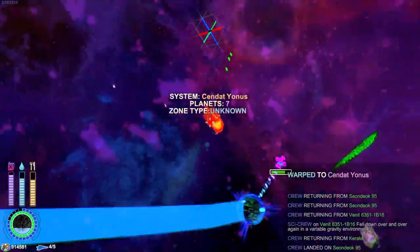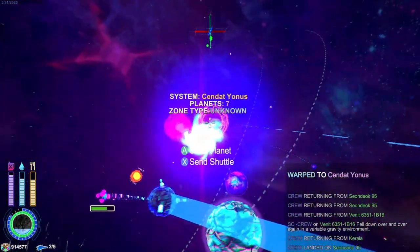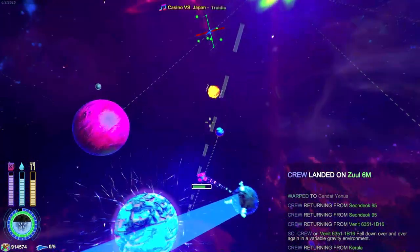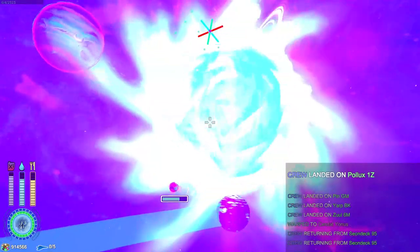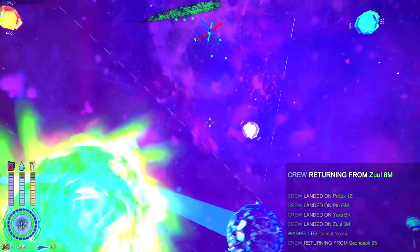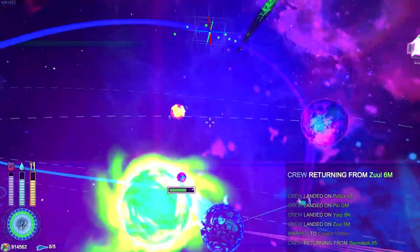The shuttles return to you in real time — they don't just magically warp back. It's sort of funny: they try to go up to you and miss a few times; the trajectory they take is entertaining. I keep accidentally sending shuttles instead of scanning planets for some reason.